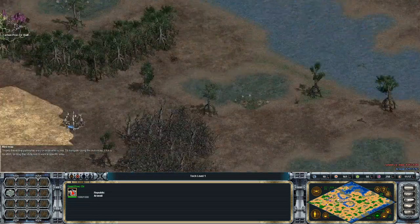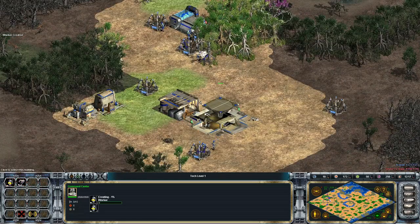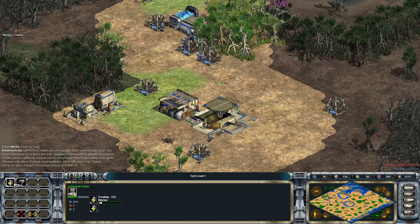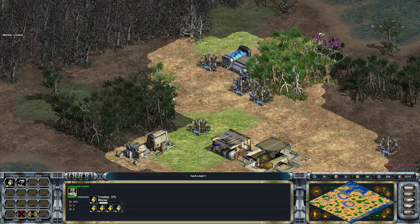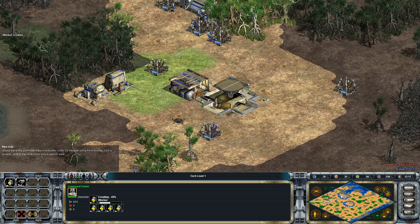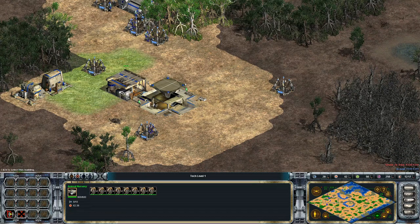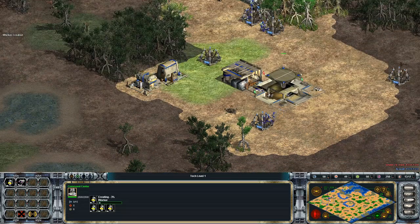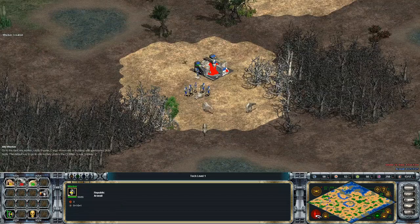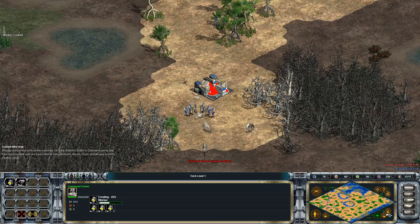There's the enemy guy scouting out my camp - I should probably do the same. It doesn't really matter too much since I can see the revealed map, which is good - one less thing to worry about. I do want to make sure I get a lot of workers early on. We're almost caught up to him even though we're on hard mode, so that's nice. There were a few seconds of idleness there - I don't know if that hurt me that much.